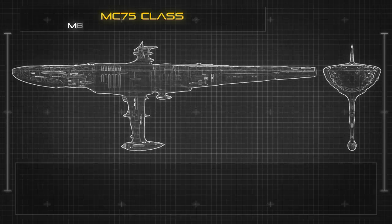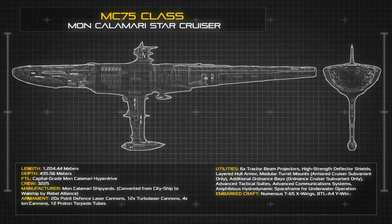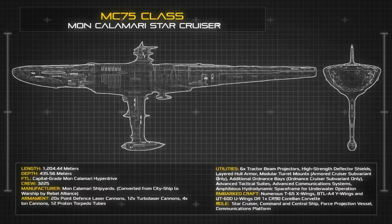At a length of 1204.44 metres, the MC-75 presents the typical curved and bulbous frame of a Mon Calamari Cruiser, with its most distinctive feature being a large ventral keel structure that houses the ship's primary command deck. The vessel is propelled by 12 Gmon-15 Sublight Ion Drives that have been heavily refitted to allow the ship to keep pace with slow cruising fighter escorts.